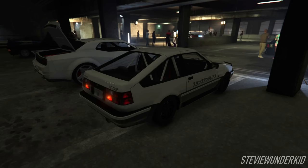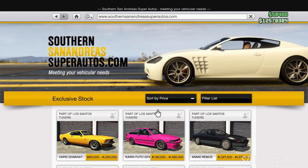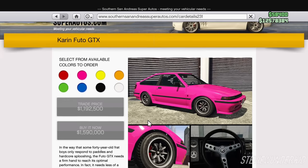Factoring in all the upgrades you're going to need for this replica and drift build, with the trade price the total cost is around $1.5 million, and then without the trade price it's around $1.9 million. By the way, the Karin Futo GTX is sold on the Southern San Andreas Super Autos website, in case you were wondering where you could buy it.